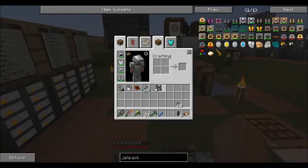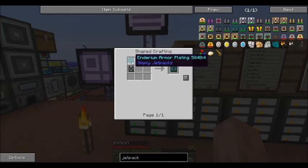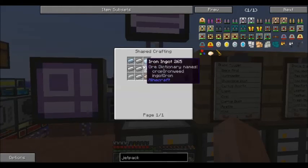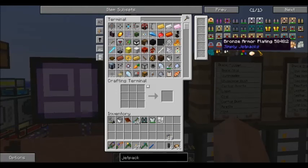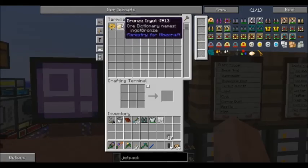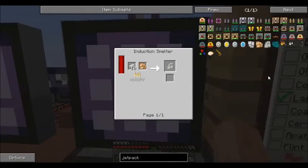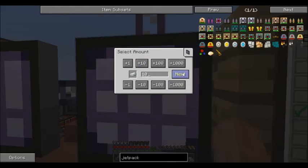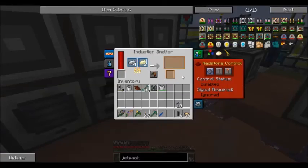That's nice and all, but if I put it on I lose my armor. We can fix that — we can make it an armored jet pack. We need Enderium armor plating. That needs Envar plating, which needs bronze plating, which needs iron plating. There's the iron plating. To make it into bronze plating we need 10 bronze. Let's throw that in the induction smelter. For the next one we need 10 Envar, and the next one we need 10 Enderium. Good thing I taught this system how to make this stuff.